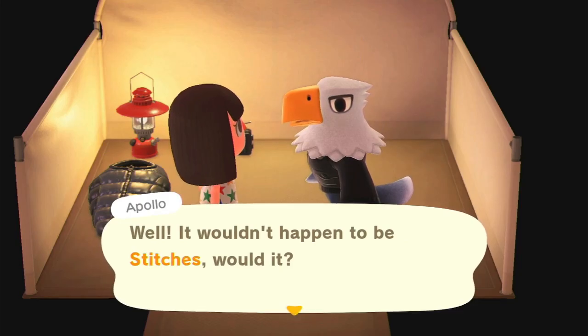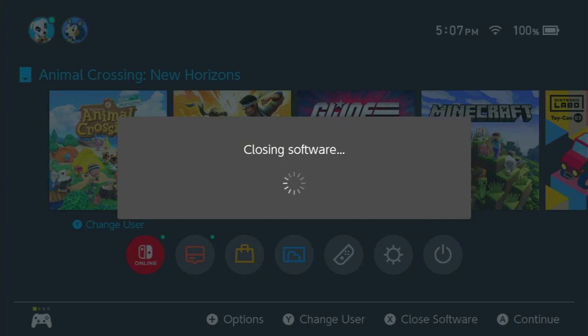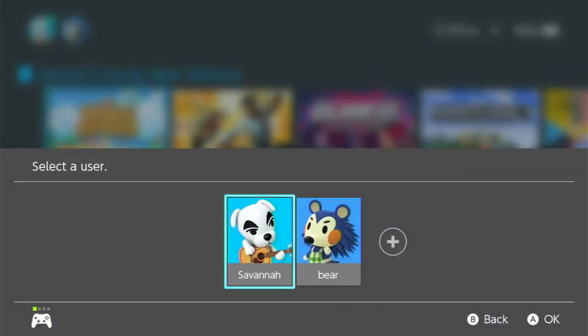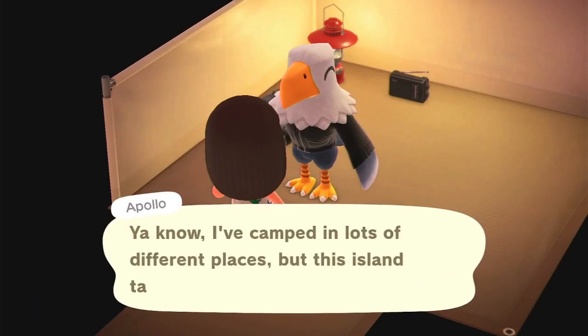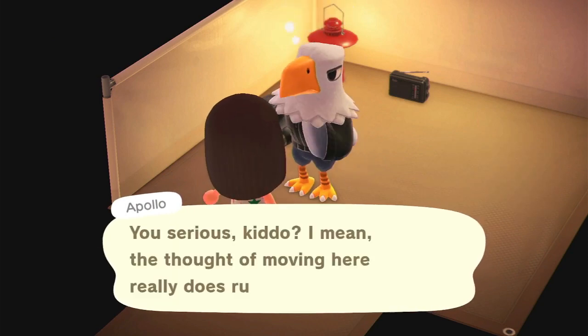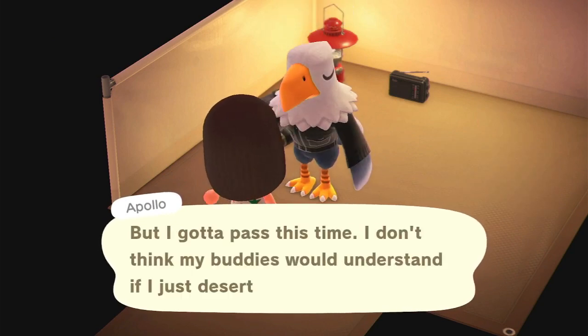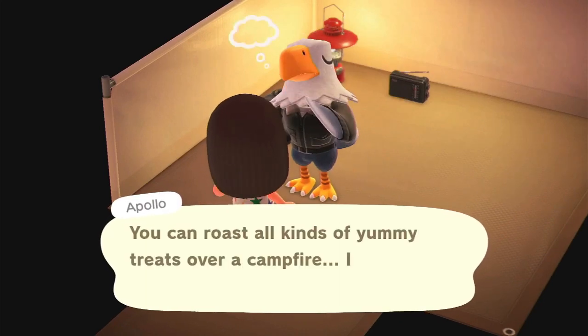From here, press the home button, exit out of the game, and then go back into it. Once you're back in, you're going to have to try to get them to want to move in again and play the game and win. It might take a little while, but it's worth it if you really want the villager who is in your campsite.